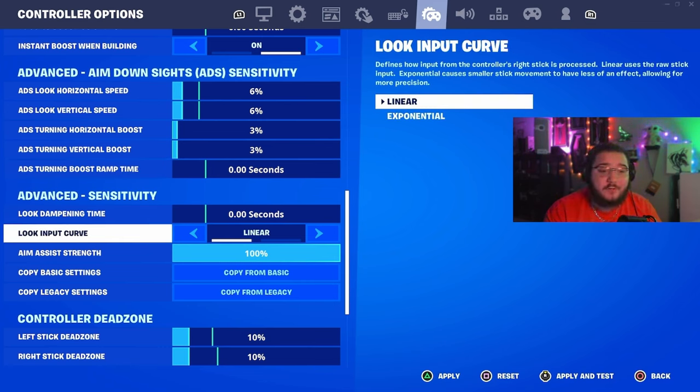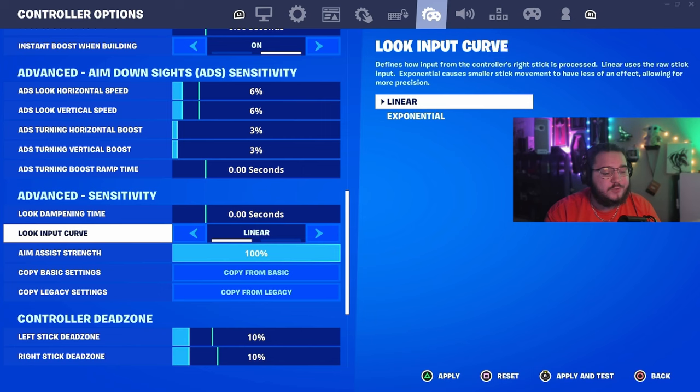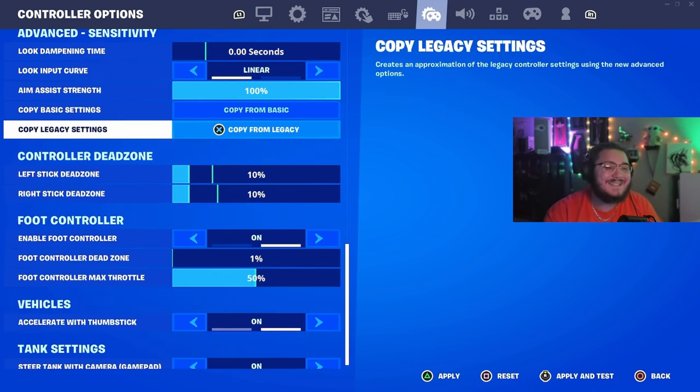I play linear. I've played expo before — it's very stiff, but you do get more aim assist. So if you think you need a little more of an edge or just want to fry people more, maybe play expo — though your settings will differ a lot from these ones. These are strictly linear settings. I think linear is the best and most common way to play on controller.